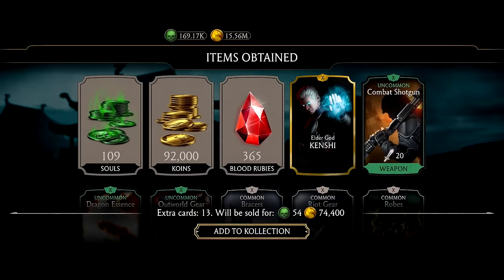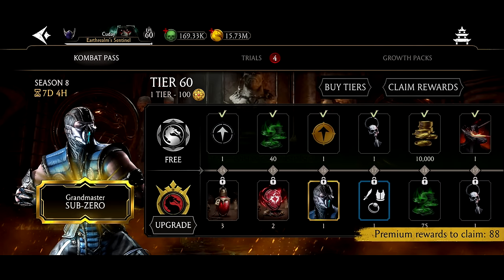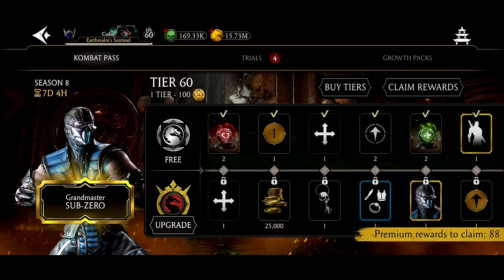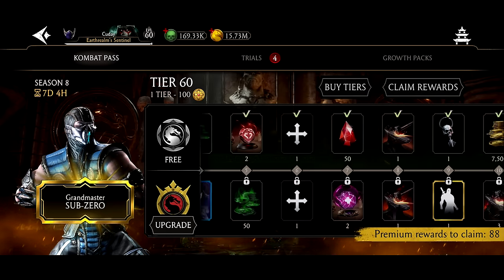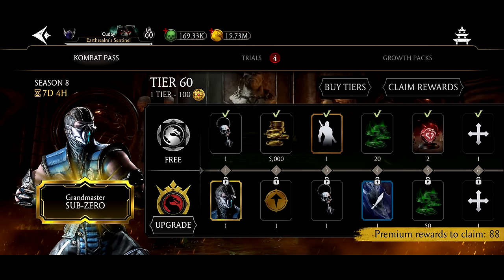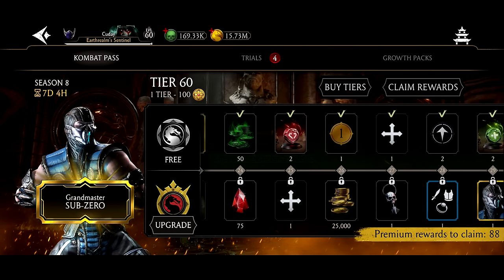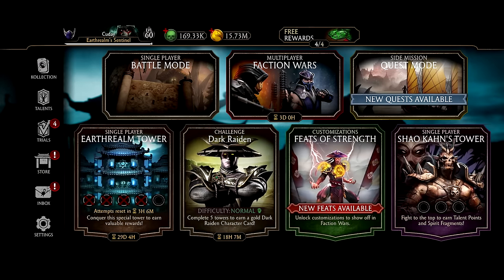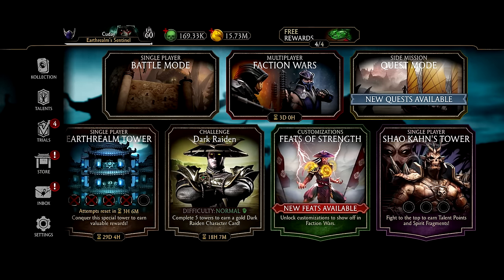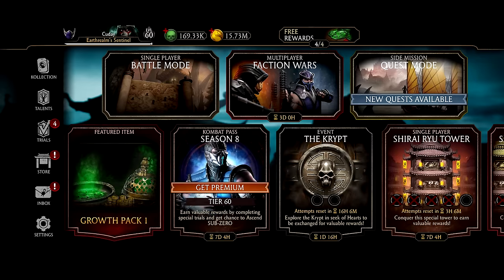Comet Pass is a little tricky. If you can find an easy way to farm it and you enjoy farming the comet pass tears, go ahead, but I don't necessarily recommend it. Do not buy tears unless the character is amazing. This comet pass I would not purchase the tears — Grandmaster Sub-Zero is a good character but I think there are better choices like Combat Cup Johnny Cage, Hanzo Hasashi Scorpion, and hopefully Classic Scorpion gets ascended too.